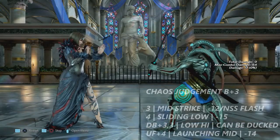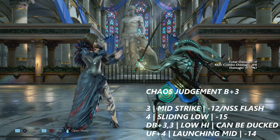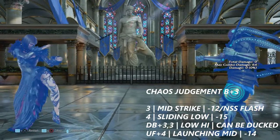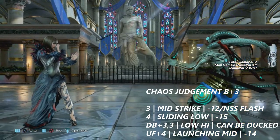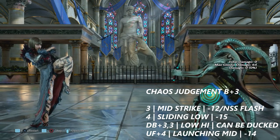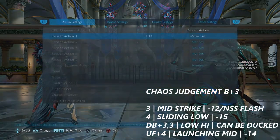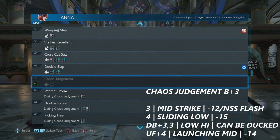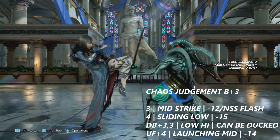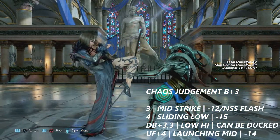This is Anna's controversial Chaos Judgment stance, done by pressing back+3. Many moves transition into it, as I've shown in the launch and jab/flash punishment sections. For the sake of time, I'll go over only the punishable moves — everything else should be treated as very safe on block or potentially a frame trap. From Chaos Judgment, 3 is a regular mid strike that's negative 12 on block. Yoshimitsu players — if you're in no-source stance, this move can be flashed from no-source stance.